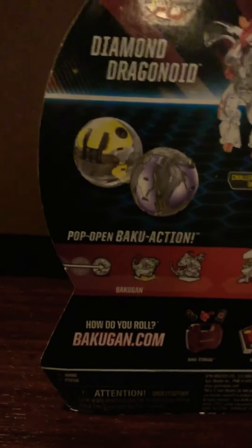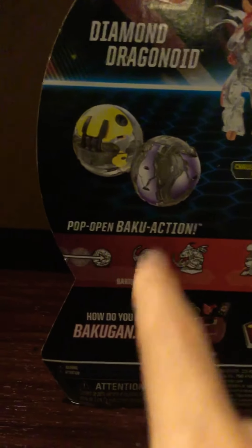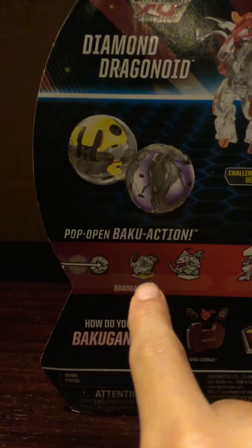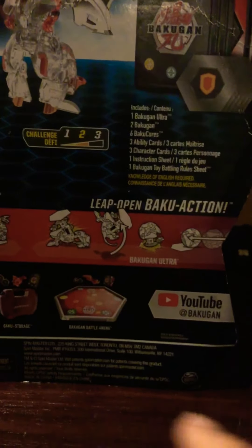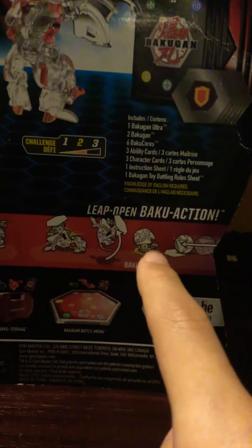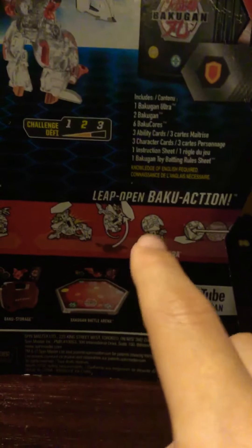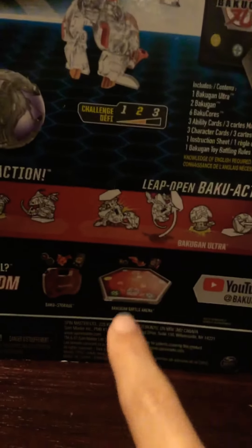So this is how a regular Bakugan rolls. How it transforms — the Bakugan rolls and it just sticks to the back of core, and it opens like that. And this one, it rolls and then it clicks to whatever — like it sticks to the back, or back of core.